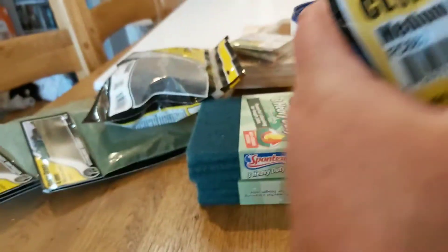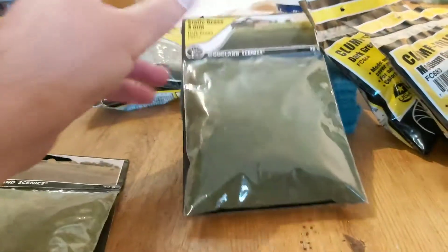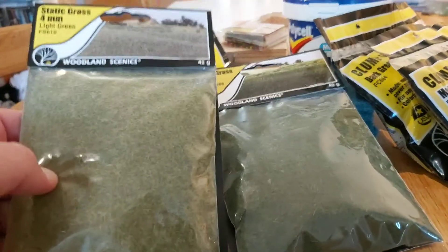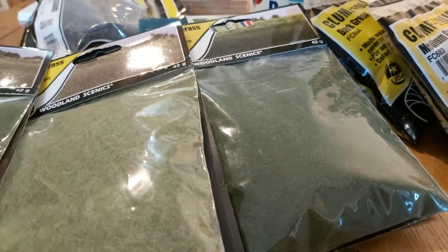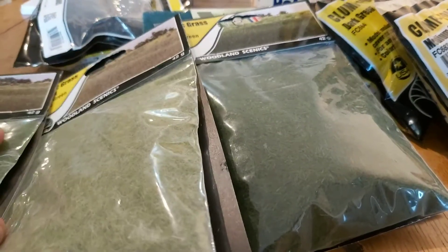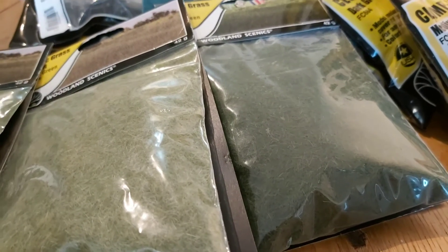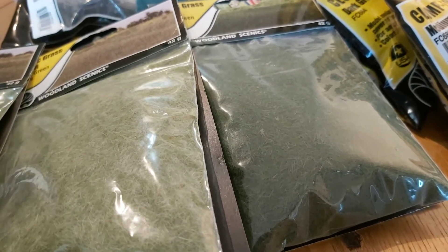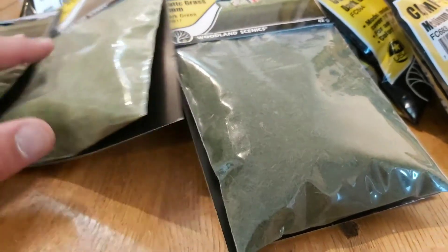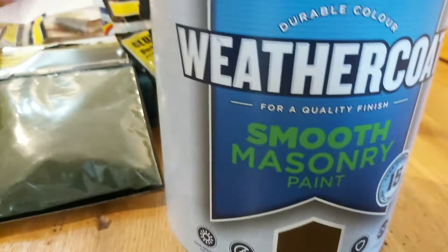I've got three packs of static grass, again from Woodland Scenics. It's 4mm and they're all different colors. What I'm going to do is mix them up to make a more interesting color blend. They'll be used on the board itself and on any scatter terrain.